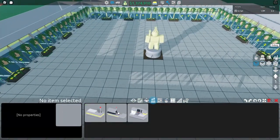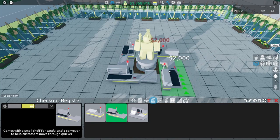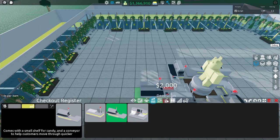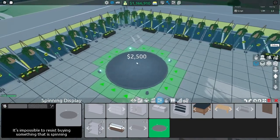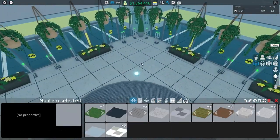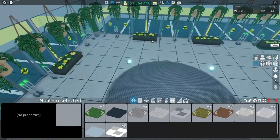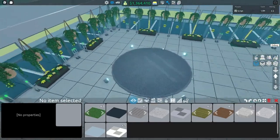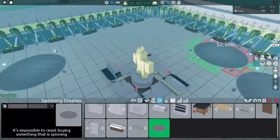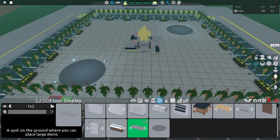Now come to customer service, choose the checkout register, and you want to put it in this pattern — two, three, four — just like that and that's where your four cashiers will go. Then come to shelving and grab the spinning display for the tanks and put it right there, making sure it is two squares from the planter and two from the pots. Repeat for the other side right there — that's the tanks done.